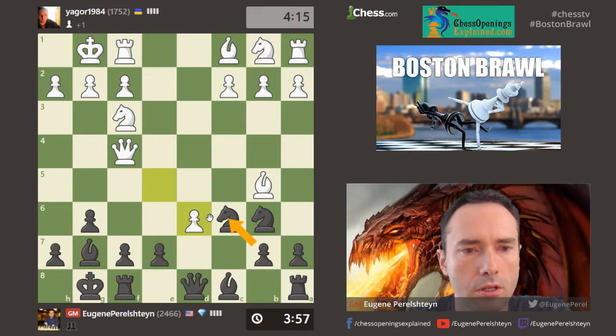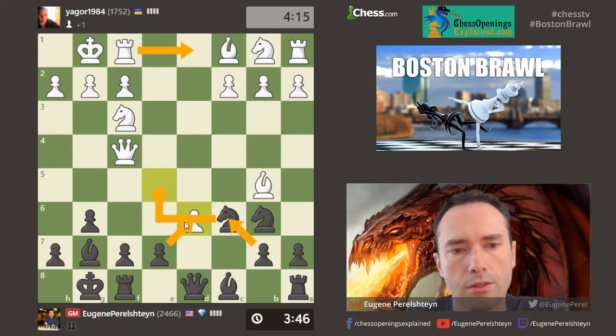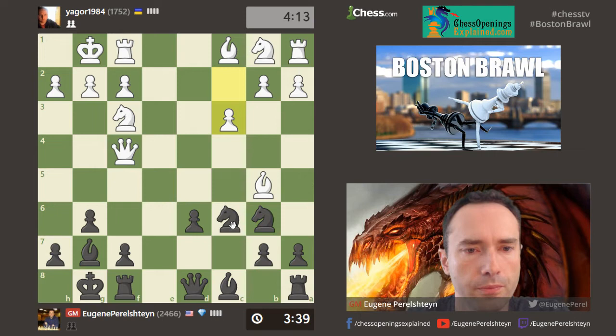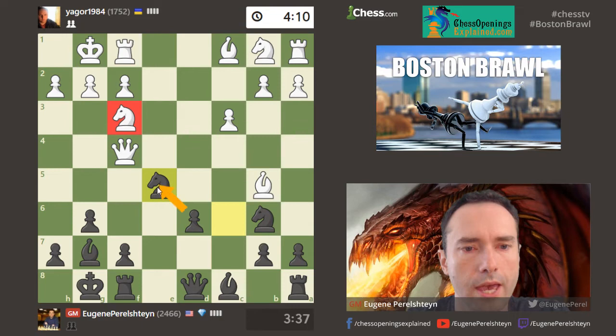Bishop c6 — I don't mind this trade, obviously. So here's a question: pawn takes or queen takes? If I do pawn takes, he's probably thinking about rook d1, but then I have this knight e5 idea. Queen takes, takes, takes — the endgame probably is not that bad. But let's keep the queens on the board just to get more ideas going. Here I may have d5 as well.